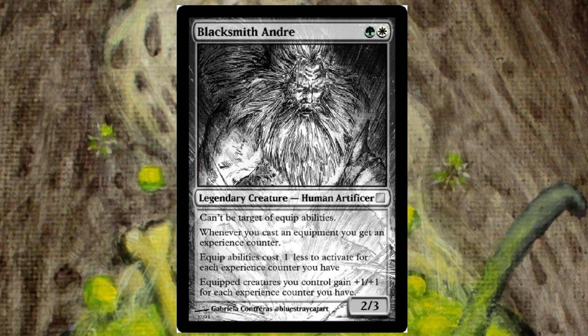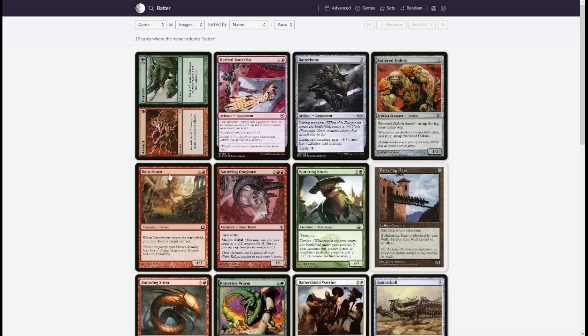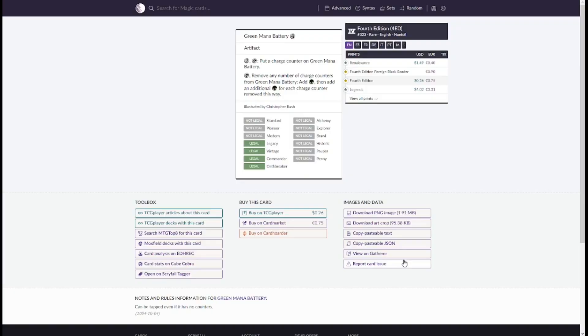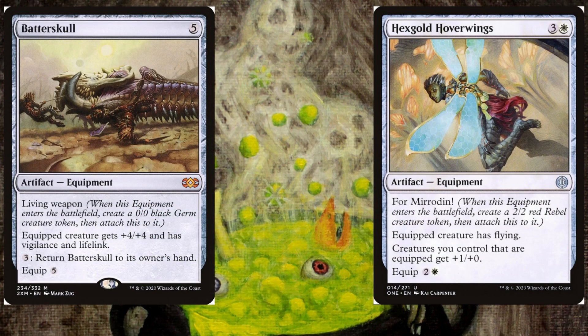As always, we'll take a quick look at some of the coolest cards you can put into a Blacksmith Andre commander deck. Batterskull and Hexgold Hoverwings are among the best equipment we can play — not because they are particularly strong on their own, but because Living Weapon and For Mirrodin work great for us, giving us both an equipment and creature at the same time. Batterskull has the added bonus of being able to return to hand for extra experience farming, and Hexgold Hoverwings to be an additional anthem for our equipped creatures.